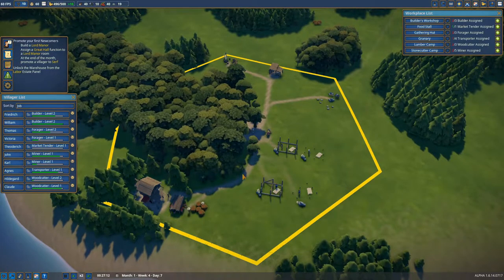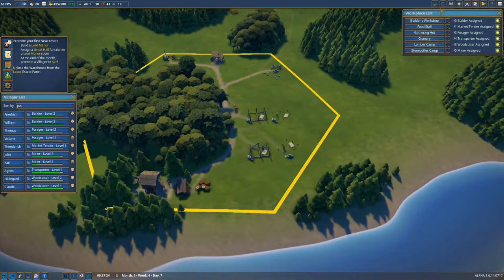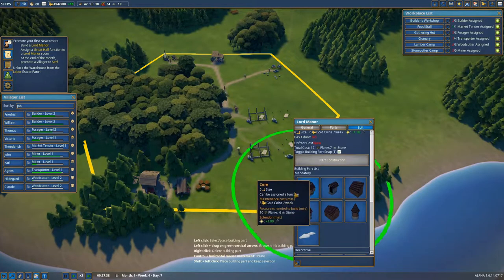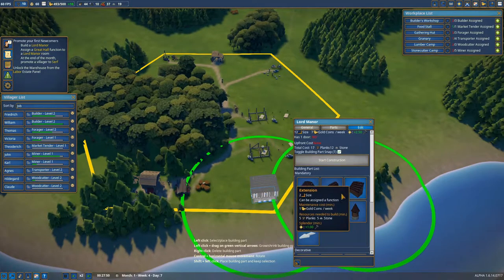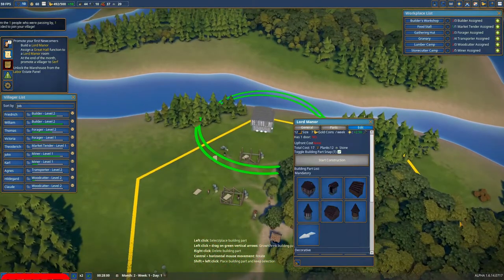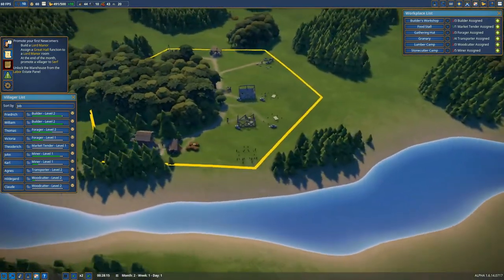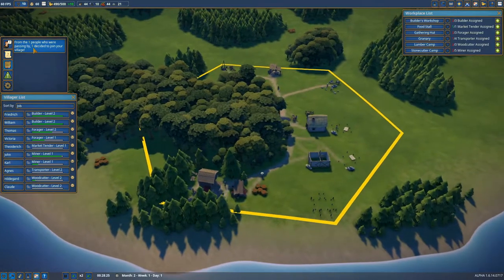Speaking of our Lord's Manor, we have to start building a place for ourselves — a nice little living quarters. I'm thinking our Lord's Manor should be built somewhere here, and I'm going to put it like this so we can expand it later on. I'm going to build a little add-on which we can use as a treasury so we can store more money. We need to have a door of course. Let's start construction — that's the start of our own little mansion. There's one more person coming in — very nice.